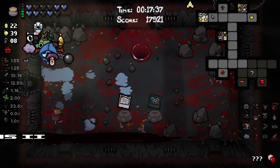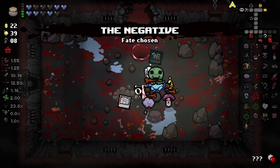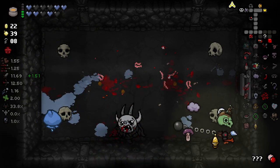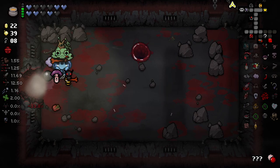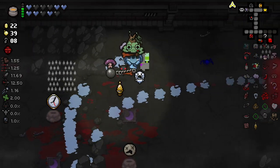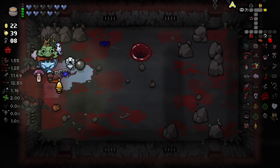Have we done boss rush? We have done boss rush, so no need. We're going to take the Dark Path here. Hello — you almost got absolutely destroyed. No Lump of Coal though, bit sad. We get Abel — I would love to take Abel, he is a sweetie. Wait a minute — Yerrorune? Where did I put my Yerrorune?